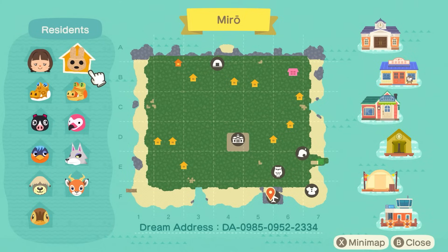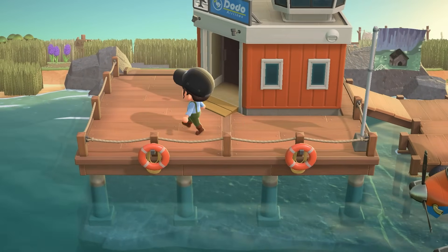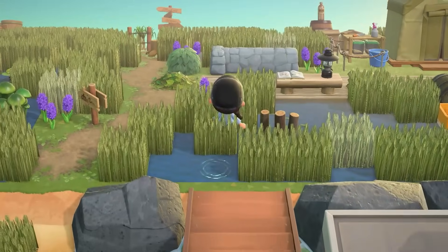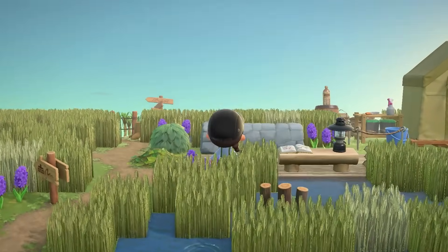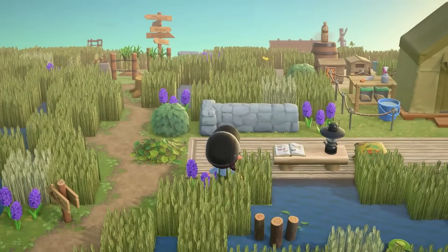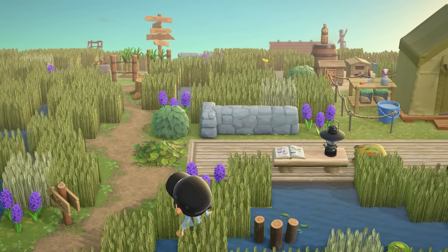Here's the dream address right on the screen for the island, Miro. But if you want to visit, all of that information will also be in the description box. Let's get started — I cannot wait to look around. Check this out already. This entrance is just so, so beautiful. This just goes to show that you don't need fancy terraforming whatsoever to have an effective island. There's no terraforming at all and yet I'm already blown away.